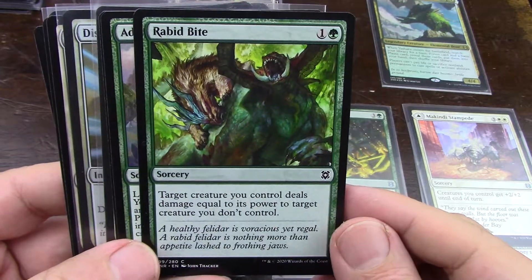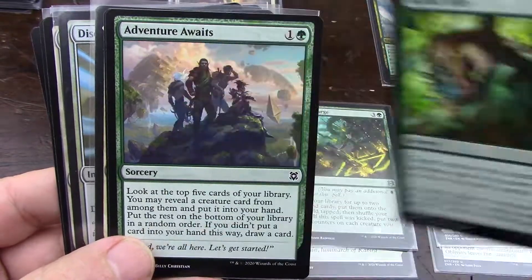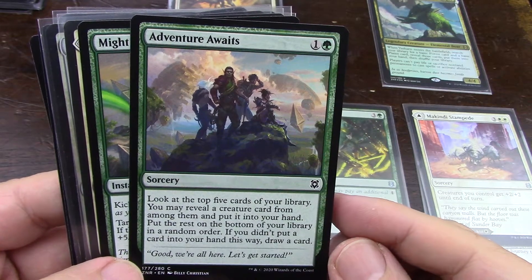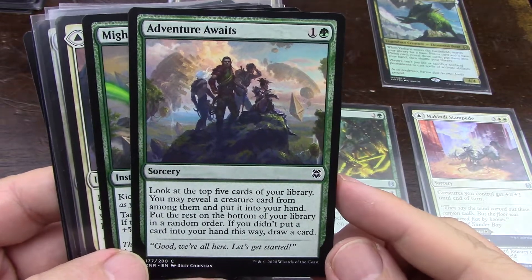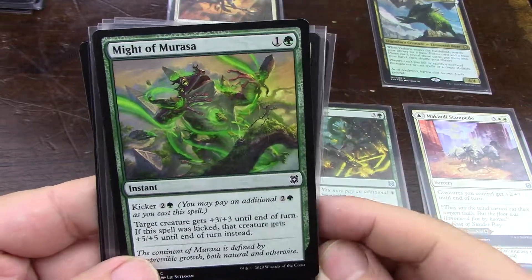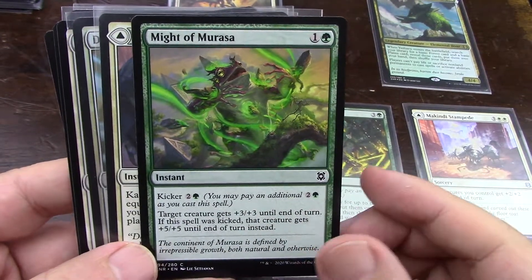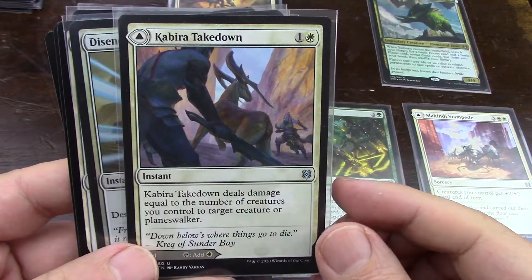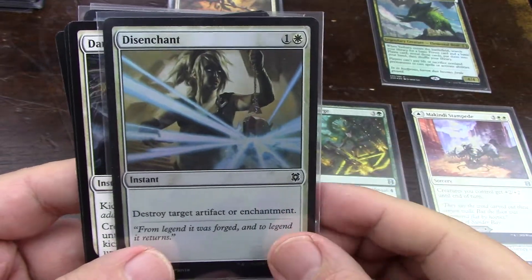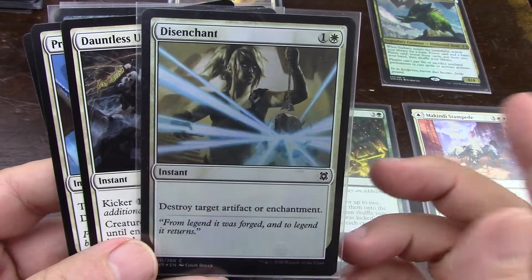Fight tricks are all the rage in this standard, and so they should be all the rage in all these decks, so I'll pick it - sorcery speed, though. Creature card - I've got a bunch of creatures. Not sure if it's redundant because I'm going to be drawing creatures anyway. It's kind of redundant here, I don't need it. Instant - absolutely, I'll take it. Damage equal to the number of creatures you control - creature or planeswalker, I'll do it. Destroy target artifact or enchantment, good old disenchant - why not.